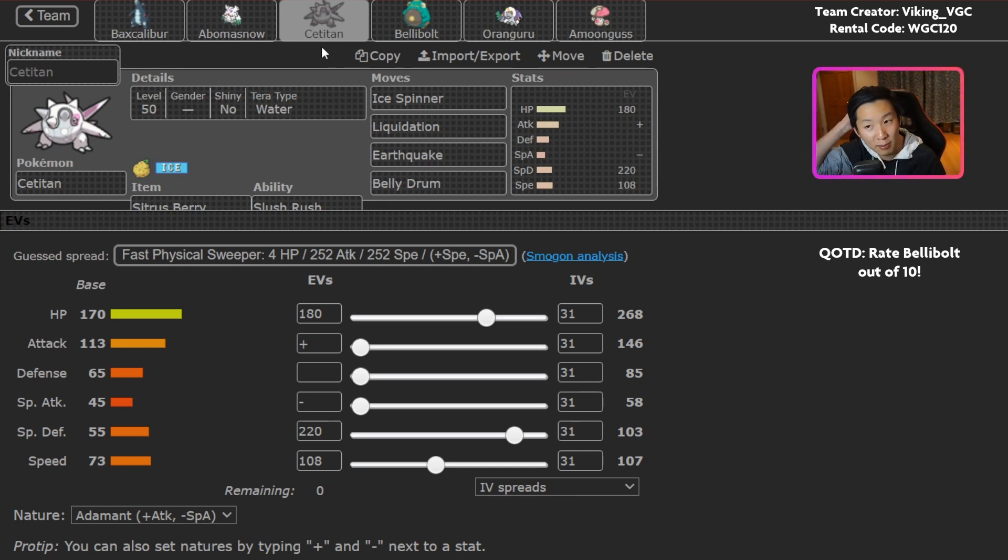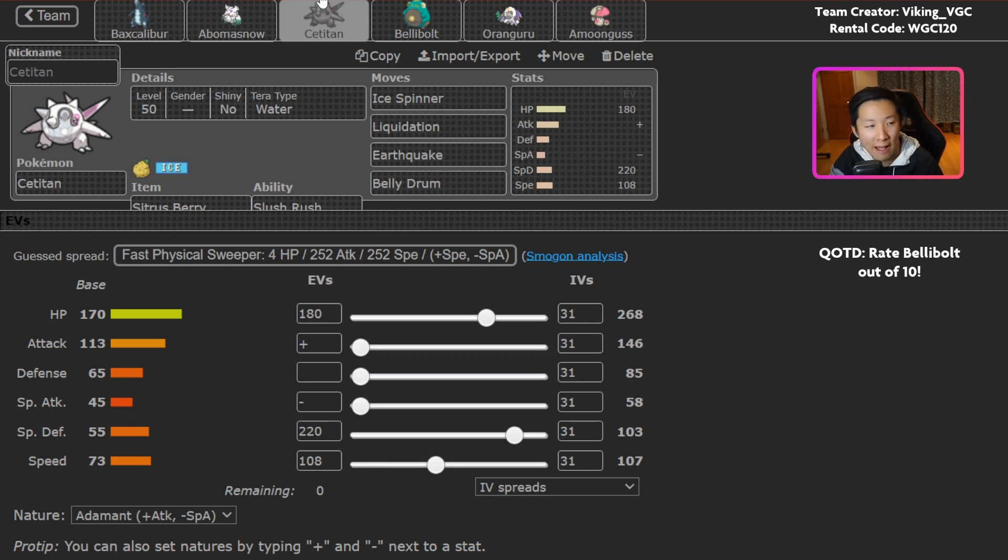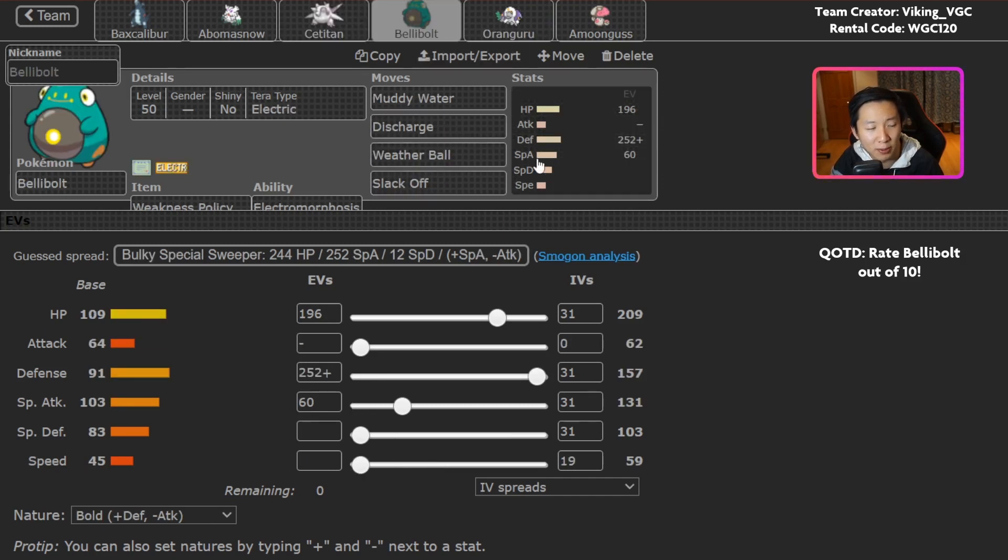I ran into a Kingambit that Iron Headed me on turn one in Snow. I figured I'd be okay with the Citrus Berry, but even the next turn Cetitan had maybe 10-15% HP, had Aurora Veil up, had the Snow up, but a Sucker Punch still KO'd me. So don't give Cetitan opportunities to set up Belly Drum. Keep in mind that Bellybolt's damage output is actually not that crazy strong, especially without much special attack investment, so you could potentially use that to your advantage. Oranguru often has the problem where it just sits on the field and doesn't do much past turn one, other than clicking Instruct. Preventing your opponent from comboing Instruct is also valuable.